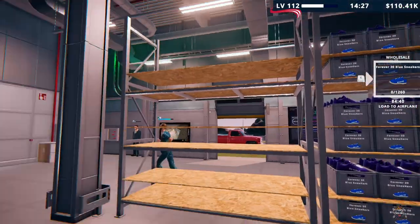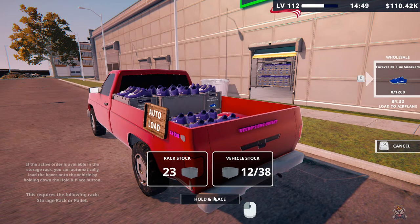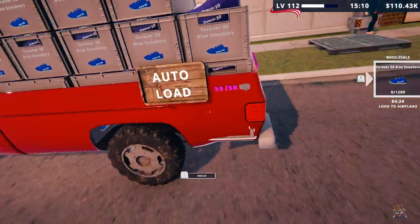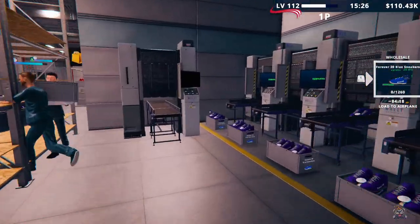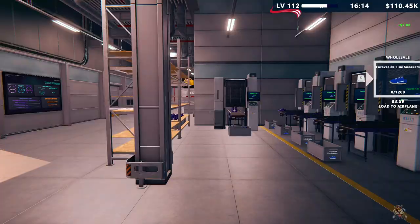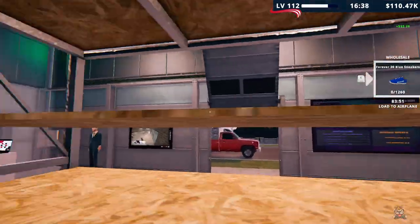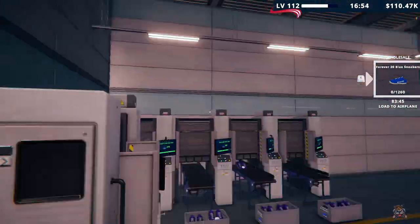We have almost one entire rack — couldn't load that up. This feature, however, works great. That was $35,000 well spent. And I'll show you the $75,000 I spent on the ship down there — it's not going to be this order, obviously we're heading to the airplane, but that was $75,000 well spent. Did I just walk through? That was weird — I'm parkouring through the shelves, I guess.